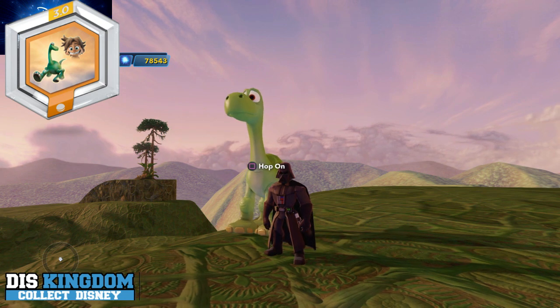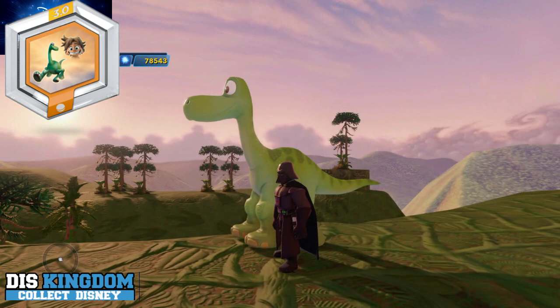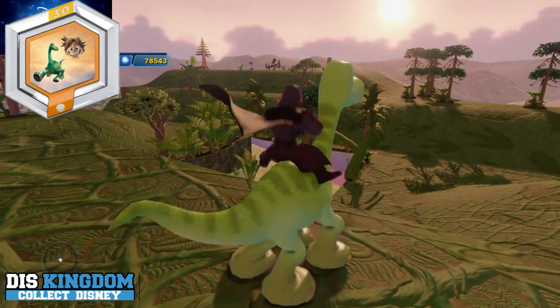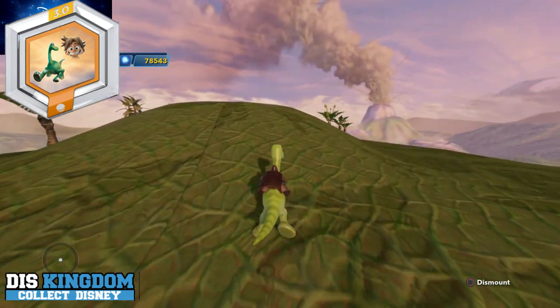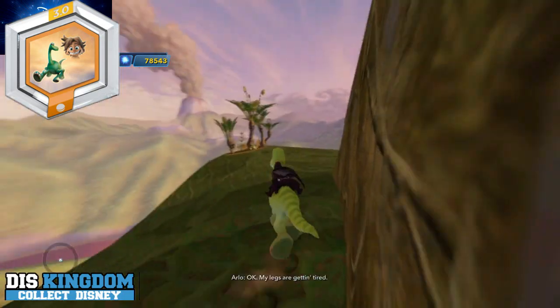Hi everyone, it's Roger here at FirmDiskKingdom.com and I'm going to show off the power disc of Arlo from The Good Dinosaur. This is part of the Good Dinosaur power disc pack, and here's a mount that you can ride around. I thought it would be kind of cool to use Darth Vader since I haven't quite managed to get Spot yet because he's not quite out, but I managed to get these discs early.